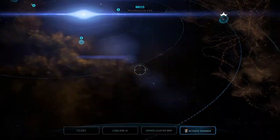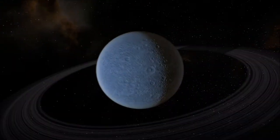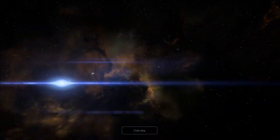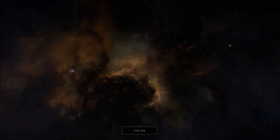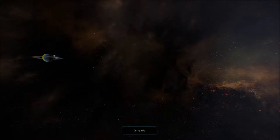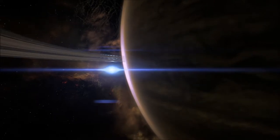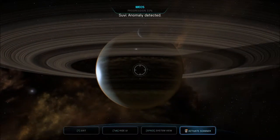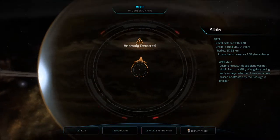Anomaly on sensors. Next one in — Siktin. I'm having trouble saying all these names. They've got a special anomaly in the rings, I guess. Anomaly detected. Despite its size, this gas giant was not visible from the Milky Way galaxy during early surveys. Whether it was somehow missed or affected by the Scourge is unclear.